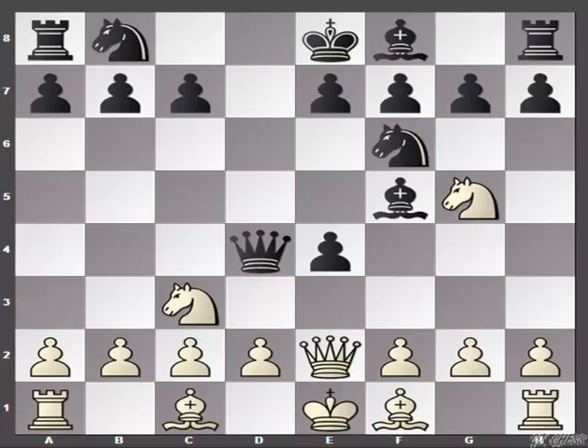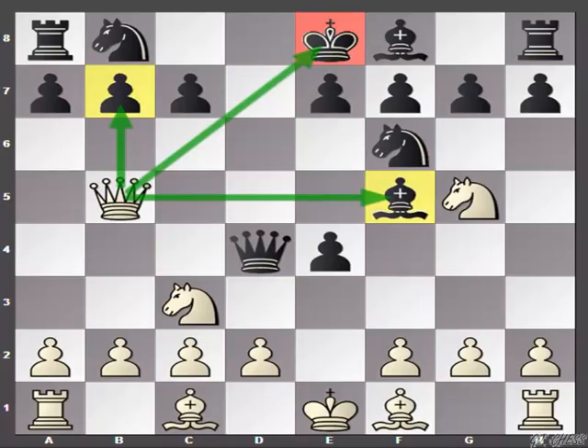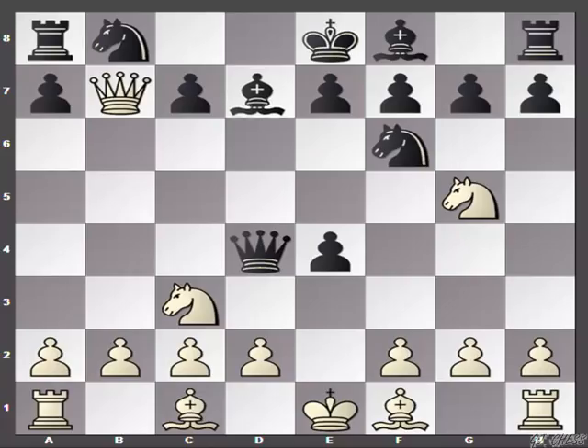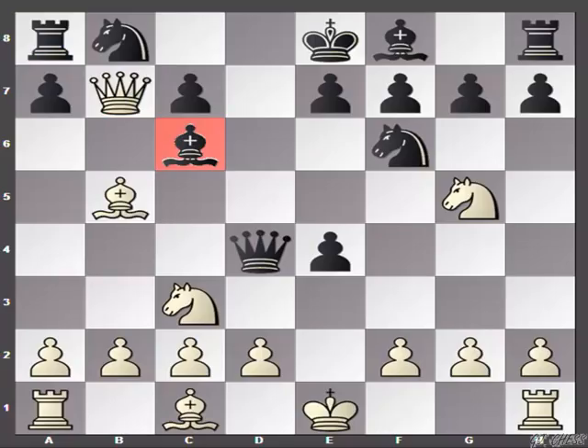The first obvious response is queen to b5 check, and this is quite a nasty check because it is not only attacking the bishop but also attacking the b7 pawn. Black's response is pretty much forced — black has to save the piece. So black has to play bishop to d7, and now the queen is going to capture the b7 pawn. Here I give you a guarantee: most of the time your opponent is going to play bishop to c6, thinking not only do I save the rook but I am also attacking the queen. Well, here you are going to surprise your opponent one more time with the wonderful move bishop to b5.